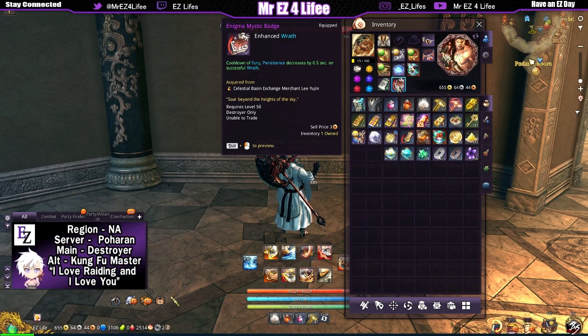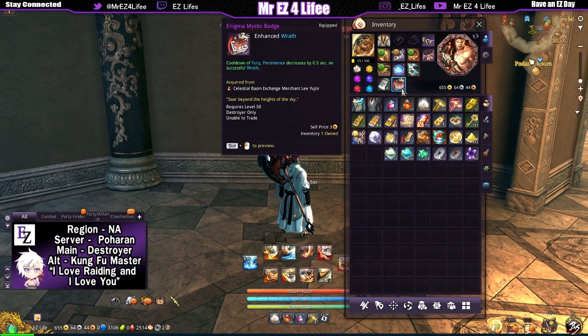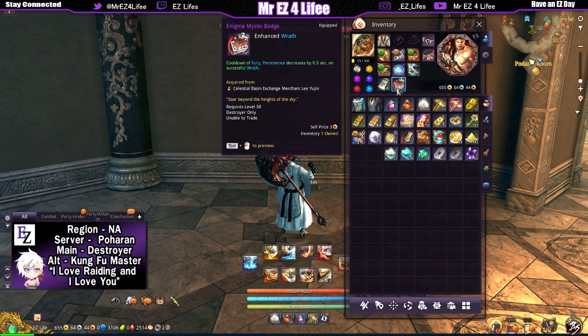The badge actually works pretty well with primal force. Every time we smash, we get a three-second primal force effect which enables wrath for another three seconds — so the badge comes into play even more. The way I do it is: I fury and smash, but I actually wait about five and a half to six seconds before fury goes away before I smash, just to get that extra three seconds of wrath on top of the six — which equals about nine seconds of wrath total. That means I can get about two wrath hits per second, reducing fury cooldown by roughly nine seconds.